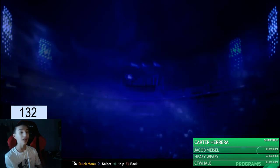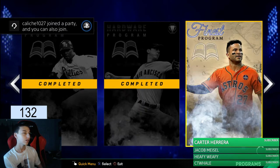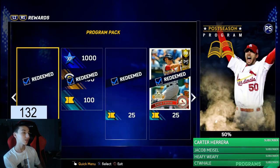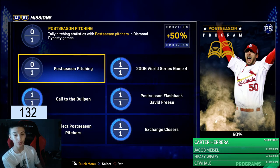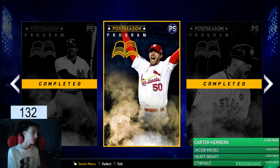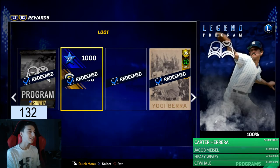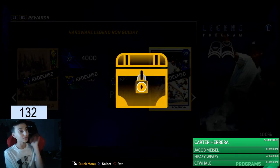Now we're just gonna go to the program. I'm gonna add him to my rotation, which would be really awesome. I'm about to get this. All I gotta do is the pitching stats, which is worth 50 points. Right here — we did it! 99 Ron Guidry, he's a diamond — that's really good.